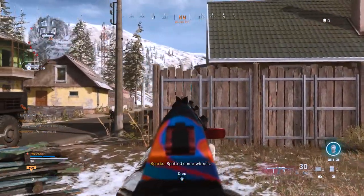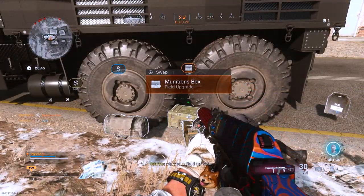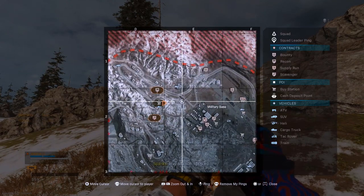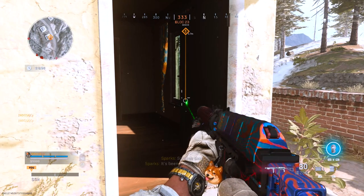Spotted some wheels. Load of cash here. Marked a field upgrade. Spotted some armor. Assault rifle marked. Found a pistol. Scratch that — located a recon contract. Buy station spotted. Small caliber rounds spotted. This place is clean. Careful. Look alive. They've been here. Been looted.